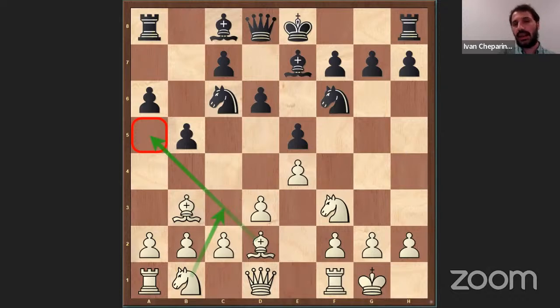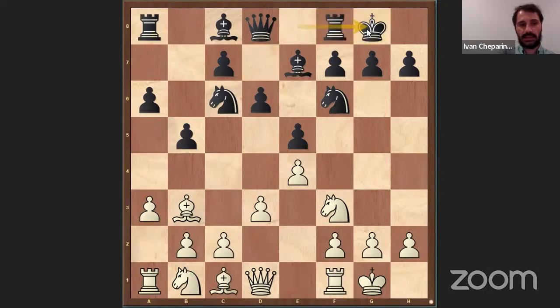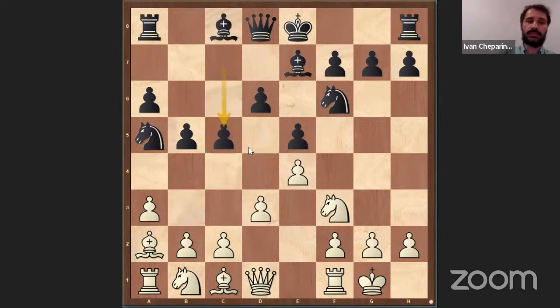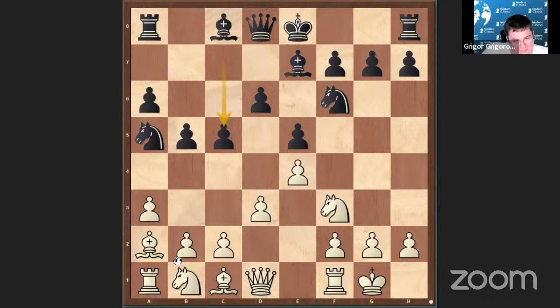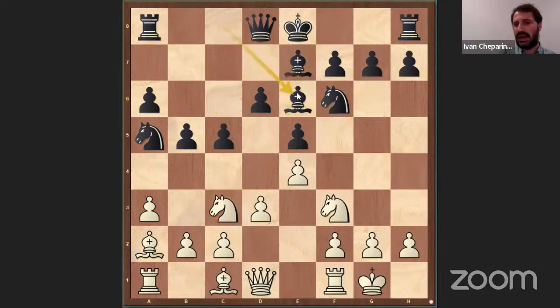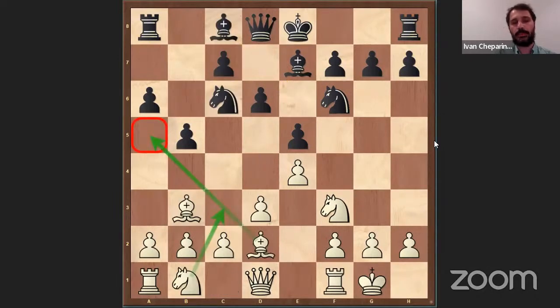I like Bishop D2 also because it's very rare compared to A3. After A3, the theory is very big. The usual theory is Castle, Knight C3, and Black has many moves. What I play for Black after A3 is Knight A5 immediately, going into a Chigorin-type structure. Magnus Carlsen also plays like this with Black. With Bishop D2, we simply want to disturb our opponent — it's not so theoretical, but it's a very flexible way to play. We keep all options with White.